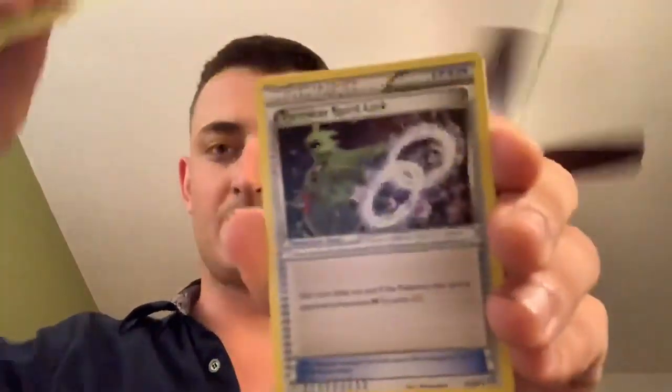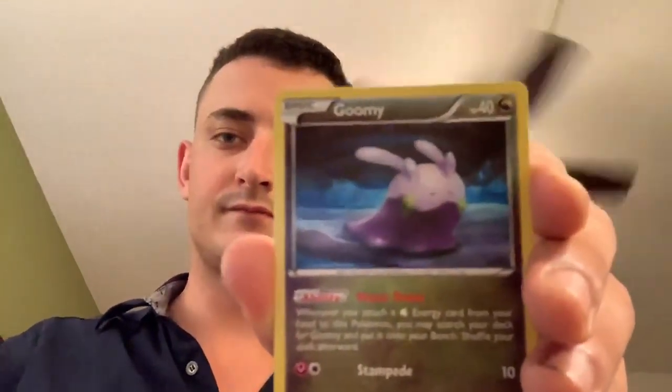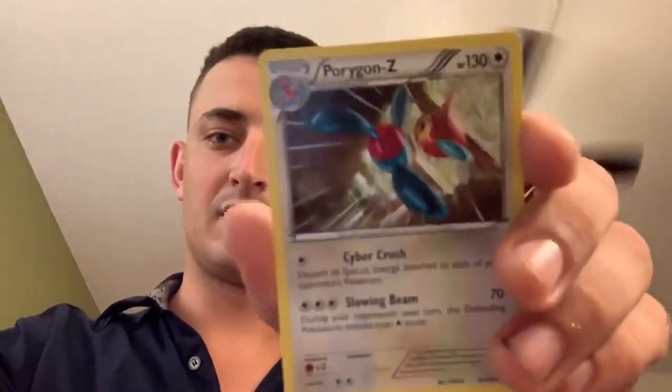All right, Ancient Origins. Code card. Three cards, not four. Tyranitar Spirit Link again, you got Sliggoo, Magikarp, Wooper, Goomy, Malamar, Baltoy — reverse Lucky Helmet and Porygon Z non-holographic rare.